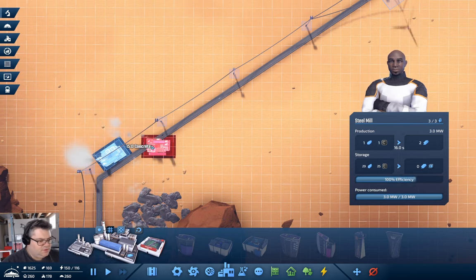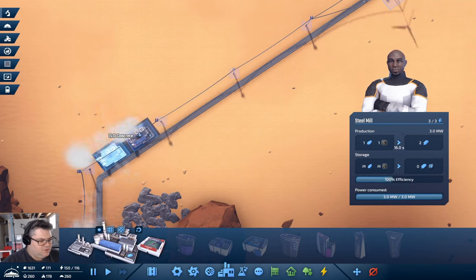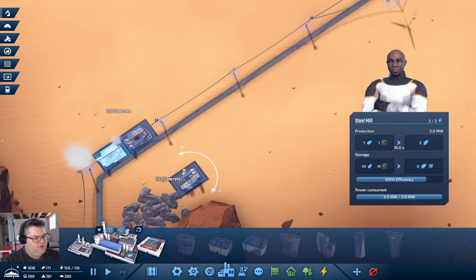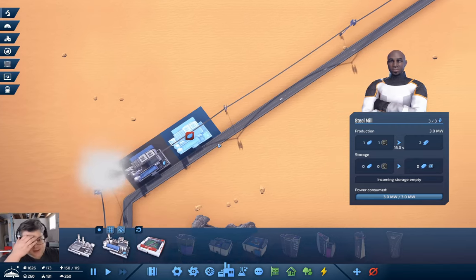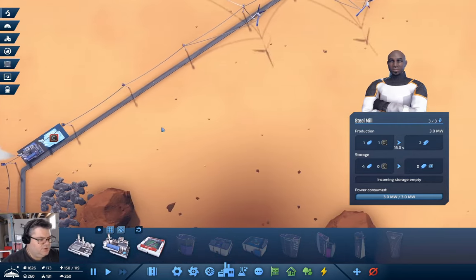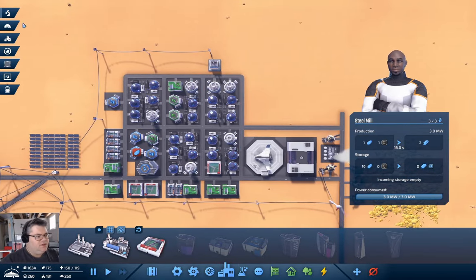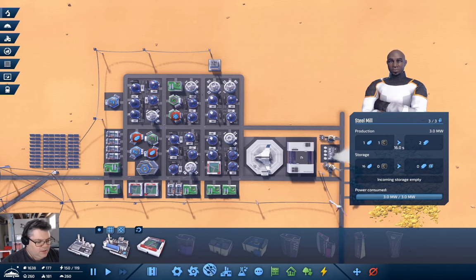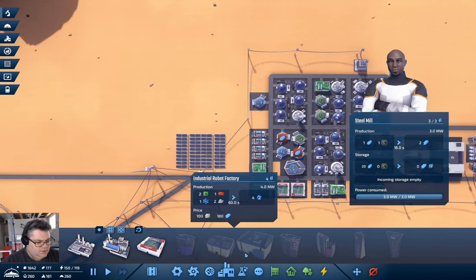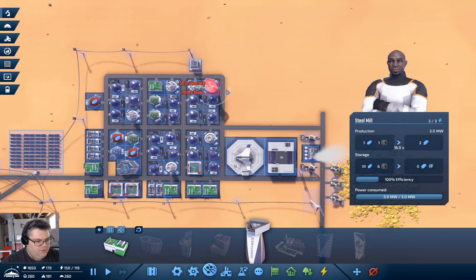Let me turn off snap to road — there we go, no snapping. This new steel mill should produce some more steel; it needs carbon. We definitely need the carbon processor. I want to build up 200 steel because I want to build one of these.